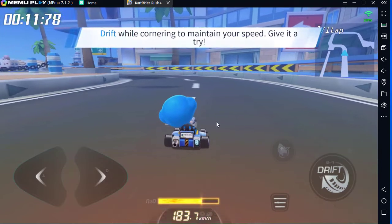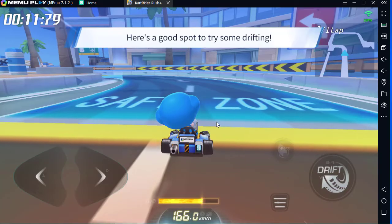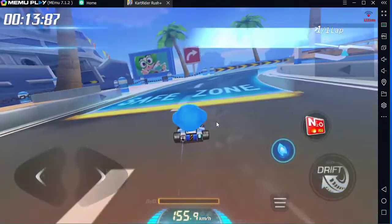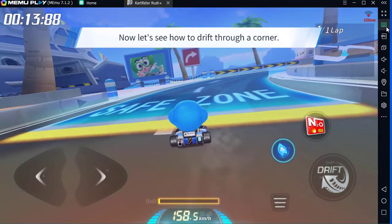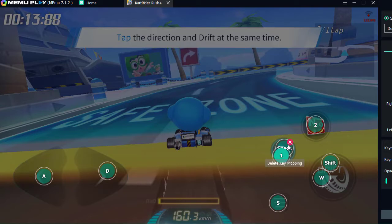Use turbo taps to zip down the straightaway — repeatedly tap an empty part of the screen to trigger turbo taps. Nothing beats drifting through tight turns. Let's try it out — here's a good spot. Tap a direction button and the drift button to start a drift.